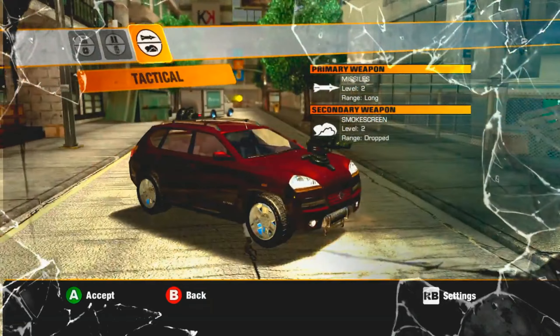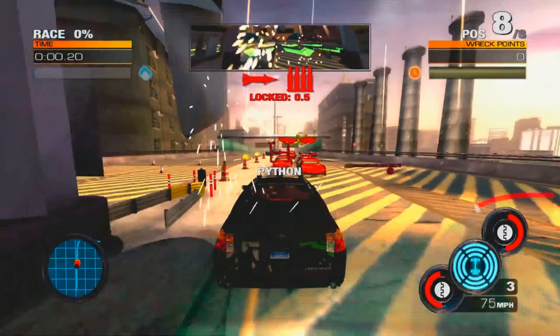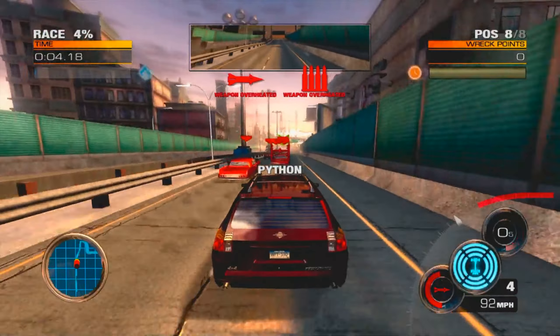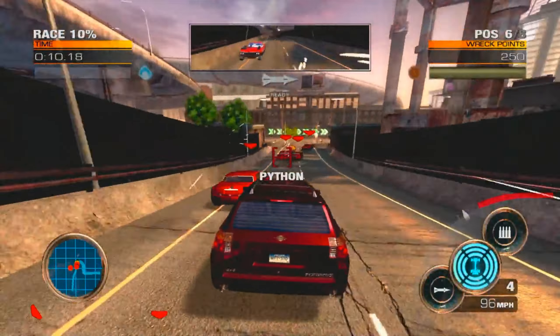These weapon loadouts are called presets. You have a primary and a secondary weapon in some presets — the primary is on the front and the secondary is on the back. In some cases the secondary can be on the front as well. In my personal experience, it's always a good idea to have the secondary weapon mounted to the rear of the vehicle, and I'll explain why as we get to the gameplay.